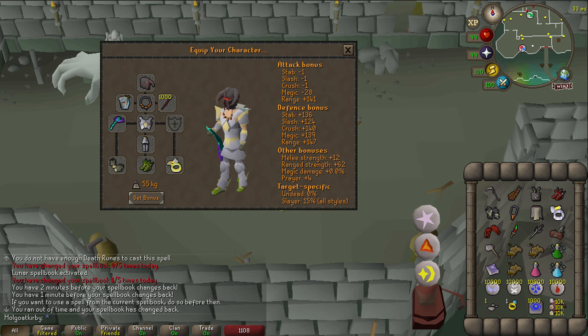We'll be on lunars for venging and spellbook swapping for thralls and death charge, so we need quite a lot of runes. We have a slayer ring and house teleports for quick banking, and we bring one granite dust just so we have room to pick up the granite dust from boss drops.